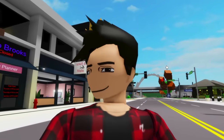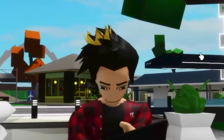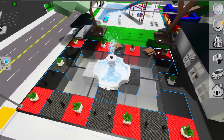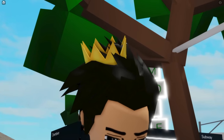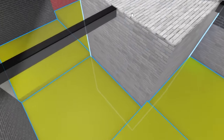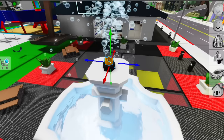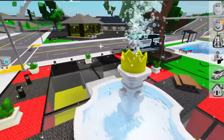The first thing we're gonna change around here is of course the spawn area. I want something that makes you remember me. That's why I'll be selecting all these green blocks and turning them red. The rest of them we can turn black — those are the colors of my shirt.